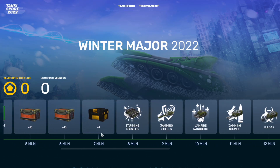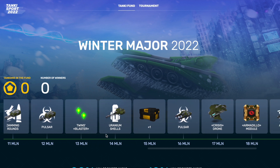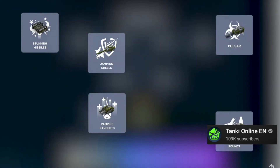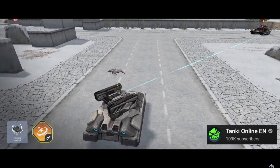The Winter Major Esports Fund is finally here, and I will be showing you all the augments you can get from this fund. This includes Stunning Missiles, Vampire Nanobots, Pulsar for Smokey, Uranium Shells, Pulsar for Twins, and Adaptive Reload.